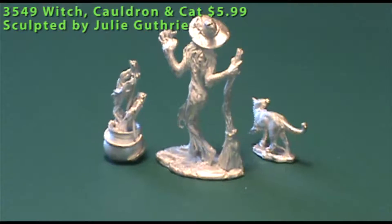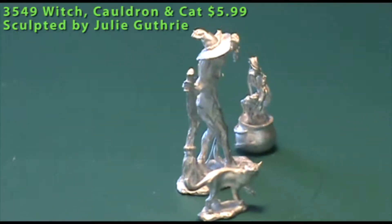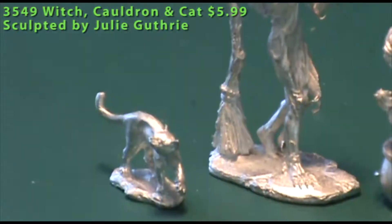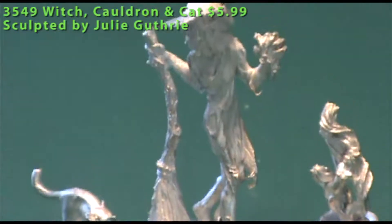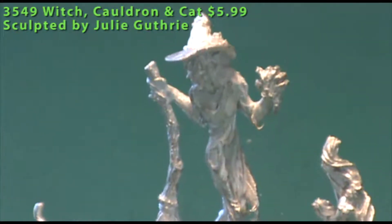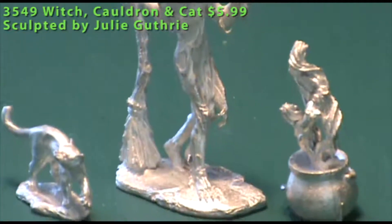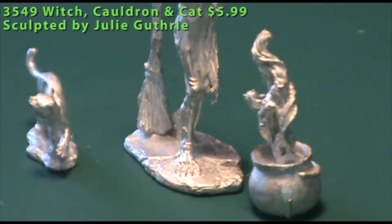The cauldron also needed some cleaning — similar kind of things: a mold line that was visible and a couple little bits of metal. There are some ethereal, ghost-like little beings that are swarming around the top of the cauldron. It's a very neat effect on the pot of bubbling goo. It could have just been left with nothing there, but it is a nice extra added detail that the sculptor put on it.